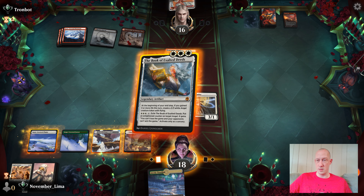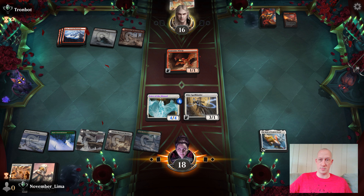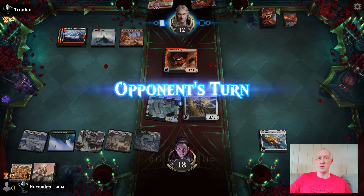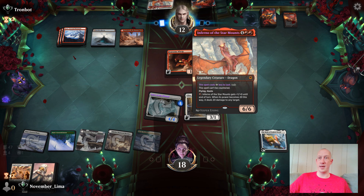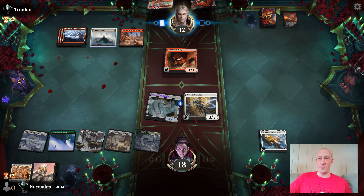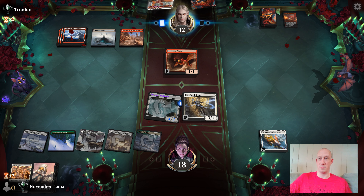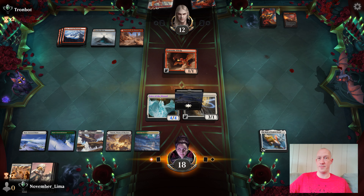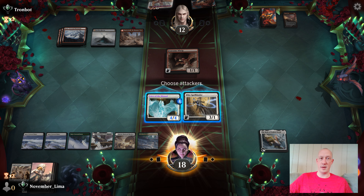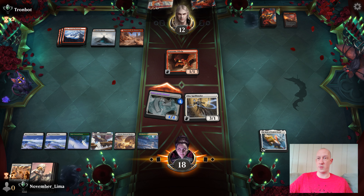Right now we're in pretty good shape. We'll go ahead and play this and that. We'll swing with the Voice of the Blessed. It seems a little silly to swing with the Elite Spellbinder — this is not generating any value for them at the moment. They'll be able to cast anything they have except for Inferno Star Mounts right now, so trading with the Elite Spellbinder just doesn't seem smart. Now I've got my snow land, and if I get a Faceless Haven, I can put it to where I can't lose the game.